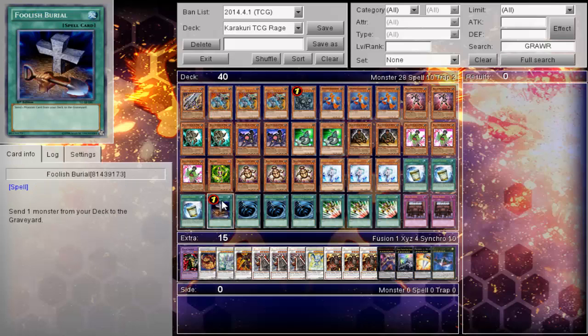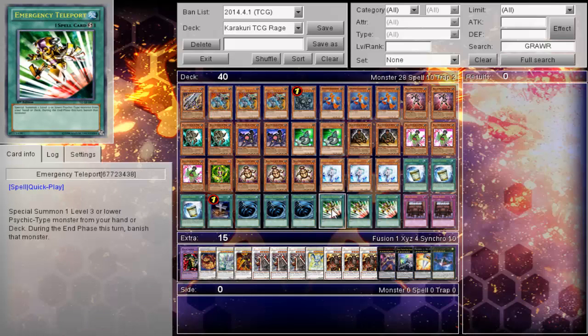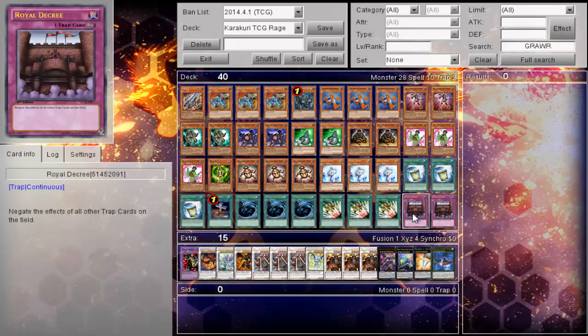For spells and traps: triple Instant Fusion, one Foolish Burrito, triple MST, triple Emergency Teleport, and two Royal Decree — or Soul Charges, depending on how you wish to play the deck. For online testing I've been doing Decree temporarily.